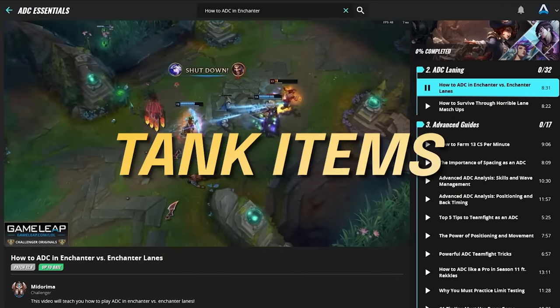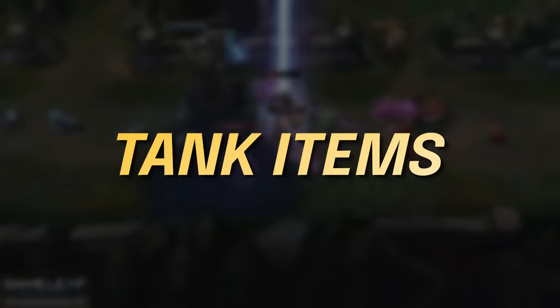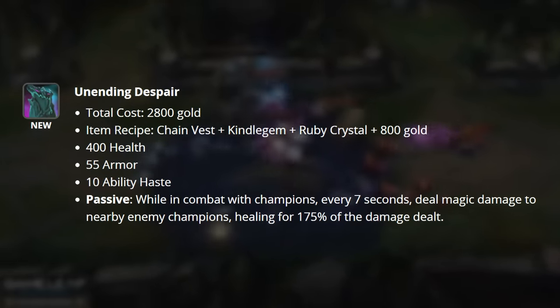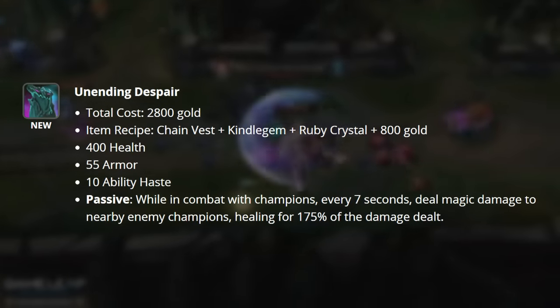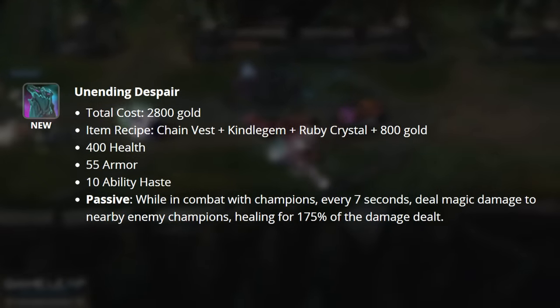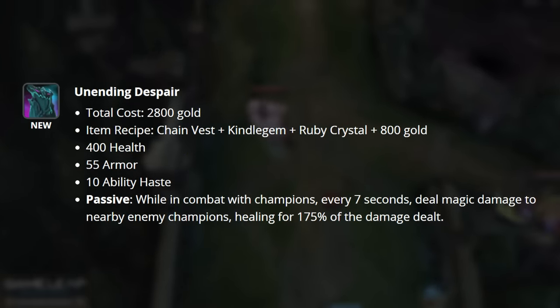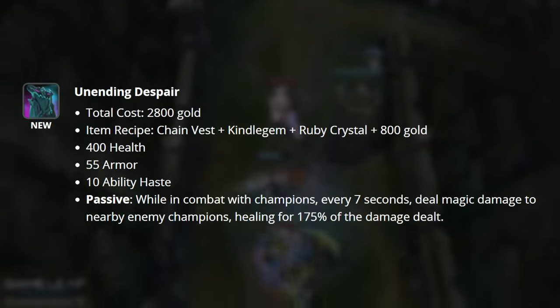Let's go ahead and move on to tank itemization. There are four new tank items that are incredibly strong. Unending Despair is going to be our first new item here. Jaksho's passives have been broken up and redistributed to other items, and this is one of the items that received a piece of that. This item grants you 400 health, 55 armor, 10 ability haste, and passively, while you're in combat with champions, every 7 seconds you deal magic damage to all nearby champions.